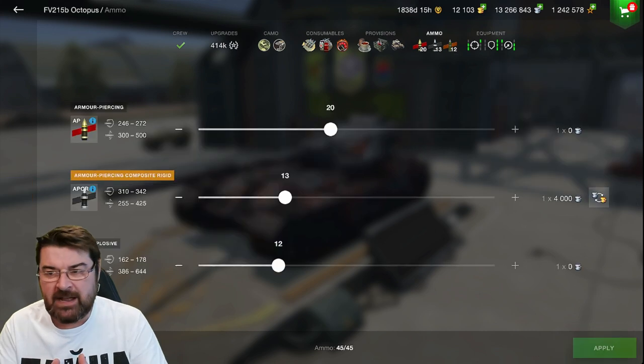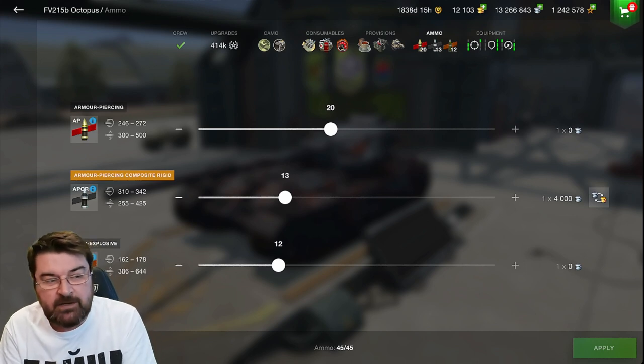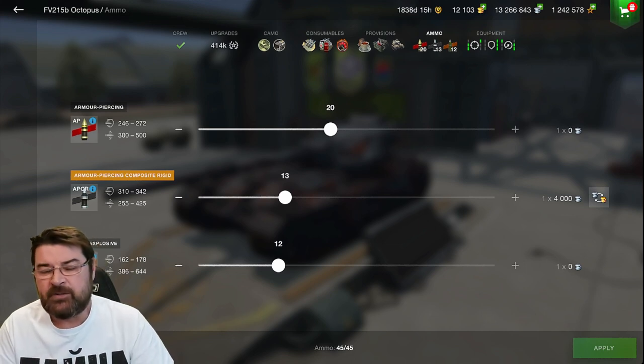For the ammunition loadout I've got 20 AP, 13 APCR, and 12 HE. 12 HE might seem a lot, but not really when you think that the HE penetration is 187 and you're going to be knocking out 515 damage every chance you get to fire it. This thing will slice through the bottom plates of even tanks like the E100. Your HE on this tank will slice through the bottom plates of some super heavies, so it makes good tanking to use a lot of HE where you can. I still carry APCR for the cheeks of E100s and the Maus.